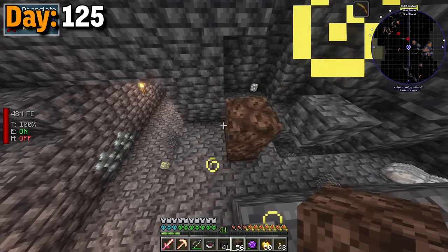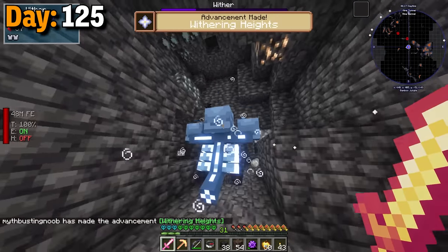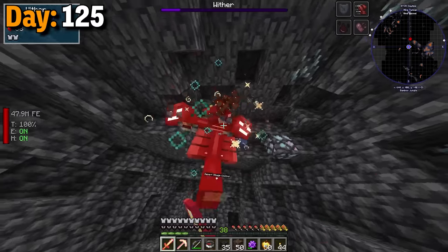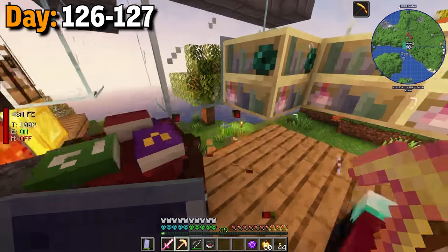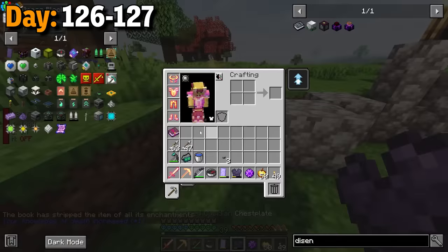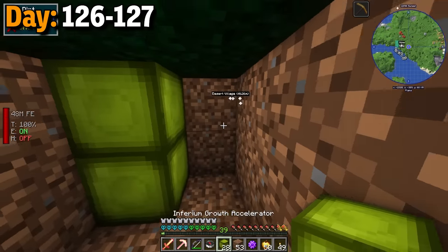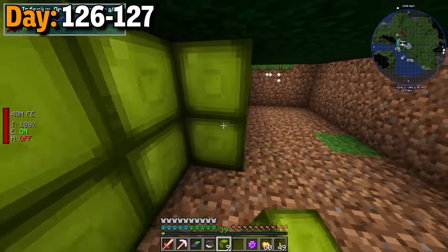I wanted to make the dimension card as well, so I grabbed all of my soul sand and wither skeleton heads and went to the tunnel that I had dug out. In here, I cleared out an area to fight the wither. The fight ended up being so quick it actually took me longer to just set the wither up. The next day, I almost destroyed my house again trying to fix the bookshelves, and once I fixed that, I disenchanted my old chest plate and made some more end shelves. To max this place out, I would actually need two draconic end shelves. After all of that, I dug underneath the farm to place two layers of inferium growth accelerators — it wasn't too expensive and it should be a huge boost.